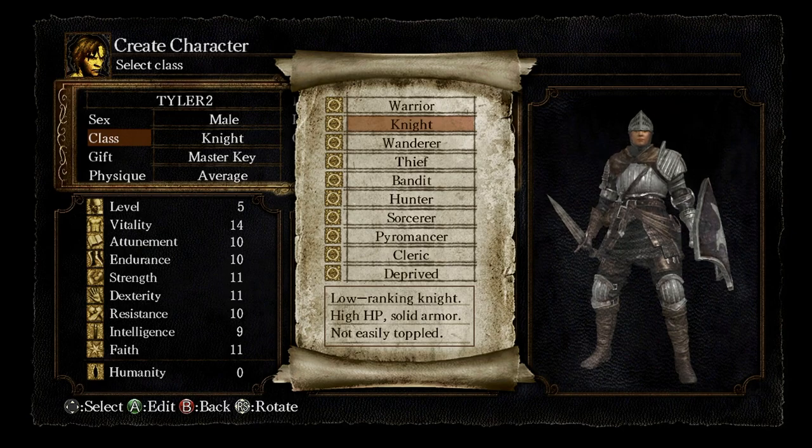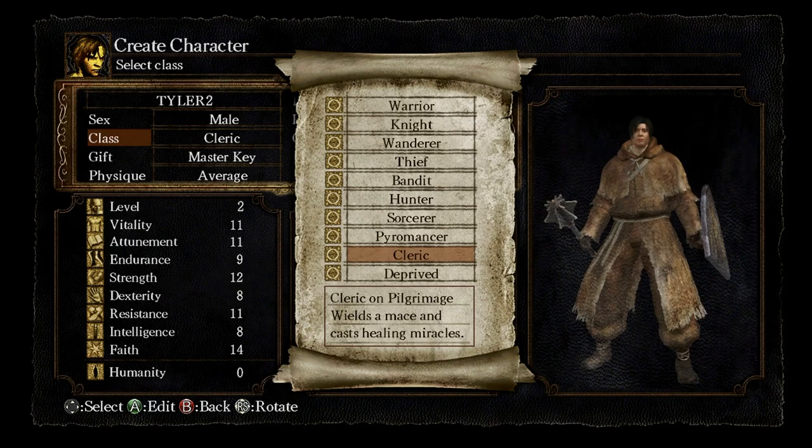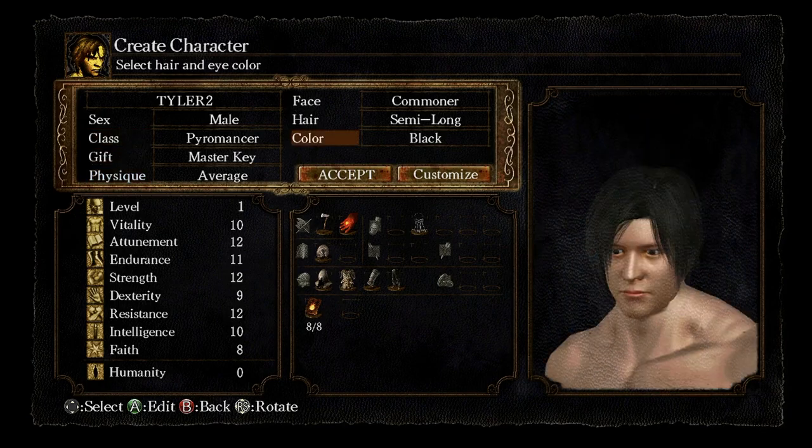The only problem with Knight, in my opinion, is that you have a lot of armor, which makes you go really, really slow at the beginning of the game. But Cleric is good if you want to perform miracles, and Sorcerer is good if you want to do magic. I will be showing you how to get Pyromancies, Sorceries, as well as Miracles.